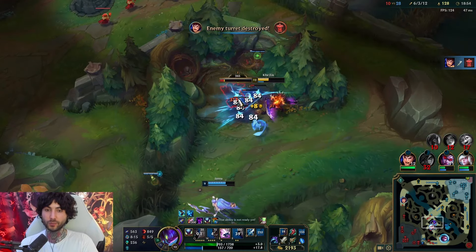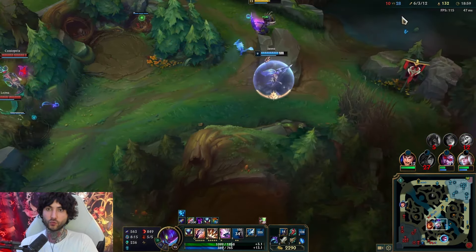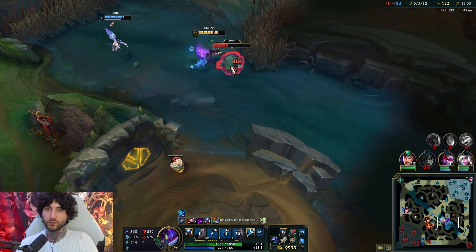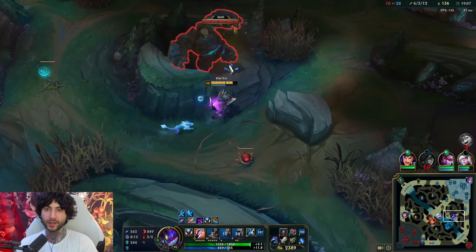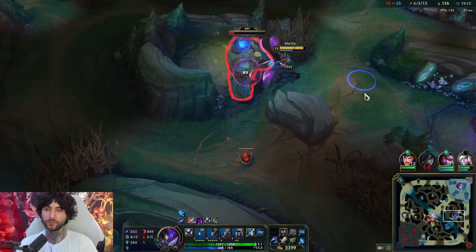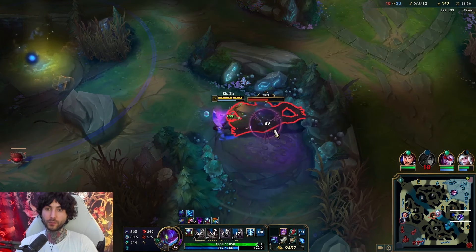If your conditions are bad — you have no HP, literally nothing — just respect it and leave. You can always heal up on jungle camps. You can get more mana once you go back to the jungle. If your mana is low, just walk back into the river or jungle and you'll gain it all back. Killing jungle camps also gives you health and mana back.